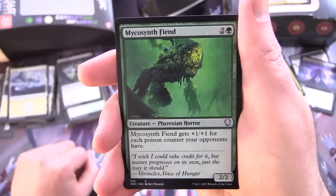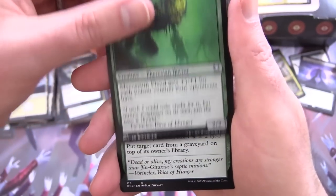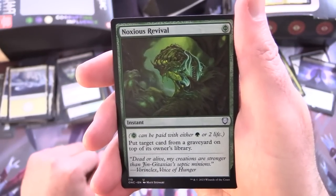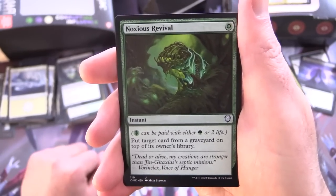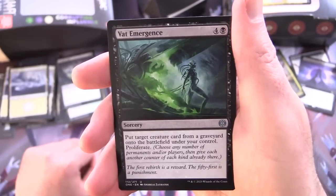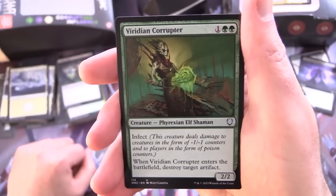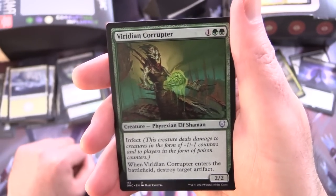Mycosynth Fiend — creature Phyrexian Horror 2/2 for 3, gets +1/+1 for each poison counter your opponents have. Noxious Revival — instant for green Phyrexian mana, so you can pay with either green mana or 2 life, put target card from a graveyard on top of its owner's library. Vat Emergence — sorcery for 5, put target creature card from a graveyard onto the battlefield under your control, then proliferate — pretty cool, stealing creatures from the graveyard. Viridian Corruptor — creature Phyrexian Elf Shaman 2/2 for 3 with Infect, when it enters the battlefield destroy target artifact.